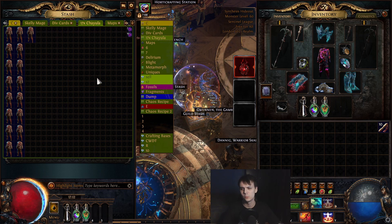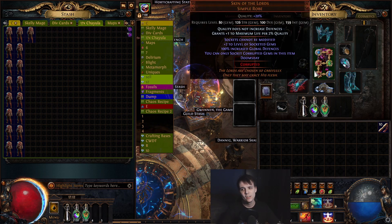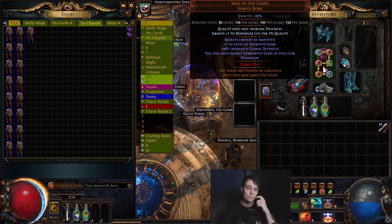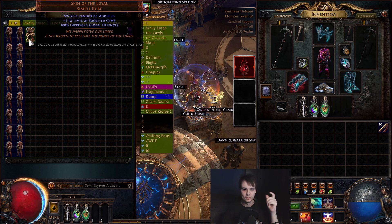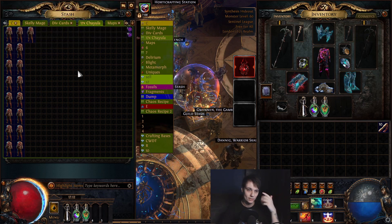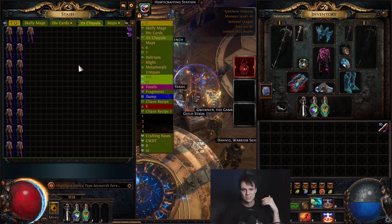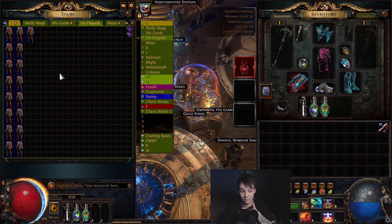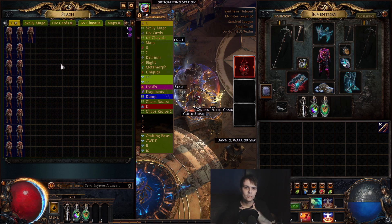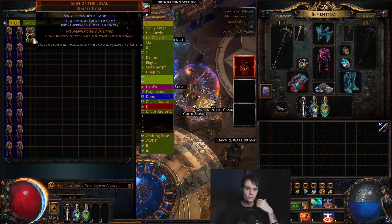Now this is technically a gamble but also not really. The best in slot chest for my build is actually Skin of the Lords with 3 red, 2 blue, 1 green, and Unwavering Stance or Iron Will as the keystone. This Skin of the Lords actually only costs between 20 to 40c, so let's say I paid 40c for all of these — we have 17, so that's like 600-700 chaos, and then a Blessing is currently 25c, so 65c in total at worst case to buy one and upgrade it.